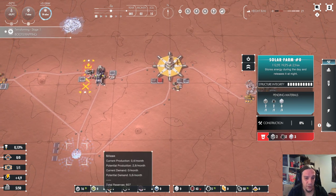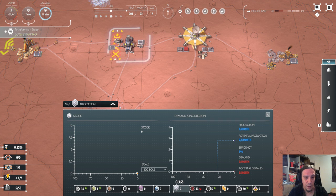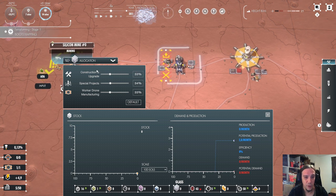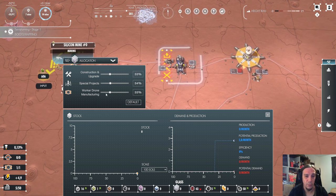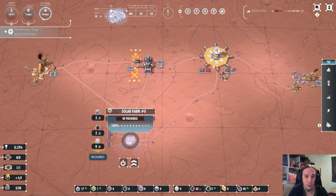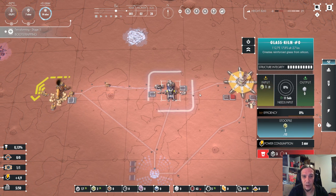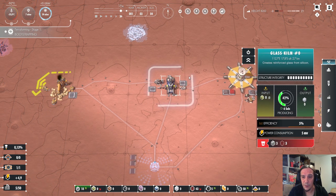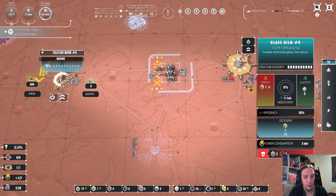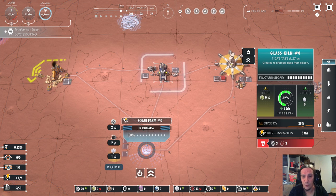Transport of materials is always handled by worker robots. If you click on materials here, you can see demands and stockpiles. You can also decide how materials should be allocated — constructions and upgrades, special projects, and manufacturing of new drones. Sometimes it is necessary to adjust this, but most of the time it isn't. Right now we're just waiting for materials to be produced, because we're suffering a slight shortage of glass. I'll pause until this solar farm has been produced.